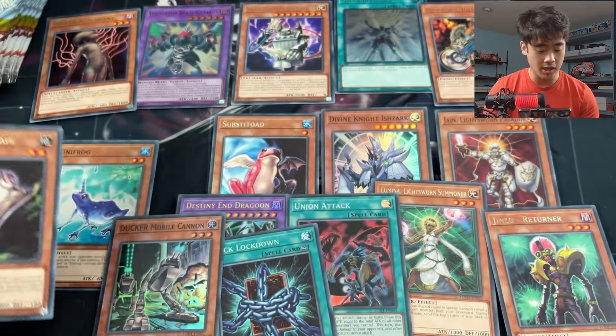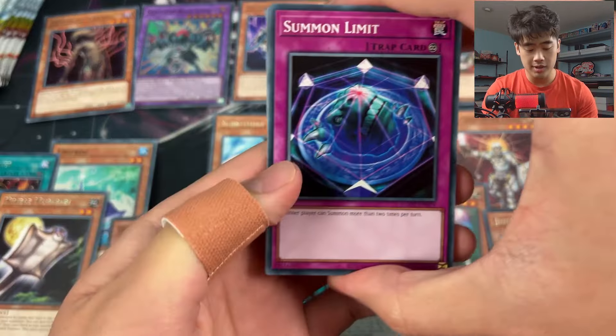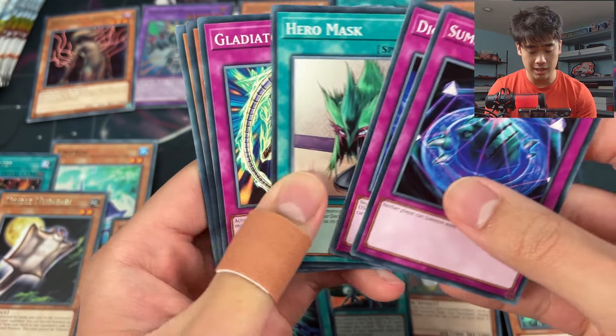A couple of Nimble Musasabi - I don't know, that's a Nimble Momonga wannabe. Our boy Nimble Momonga, come on - we can't disrespect him. I don't know, we can't replace him. Another Summon Limit, so we have like three of those now.